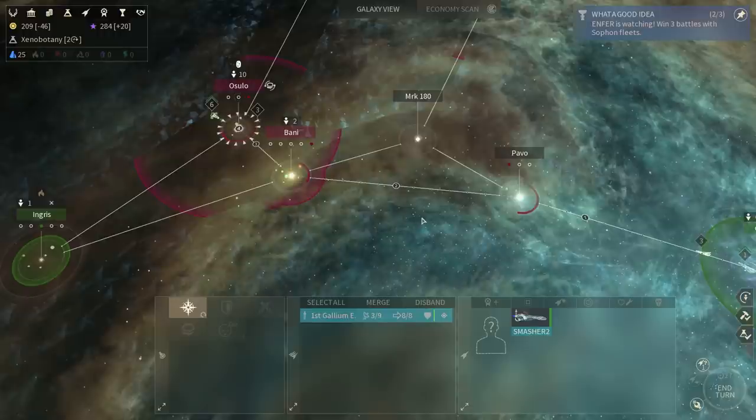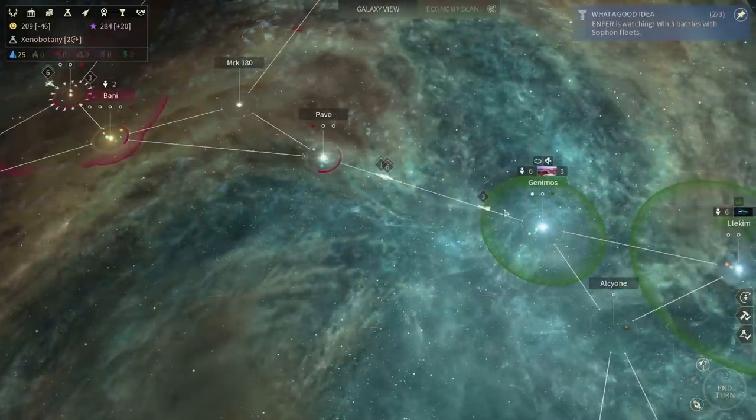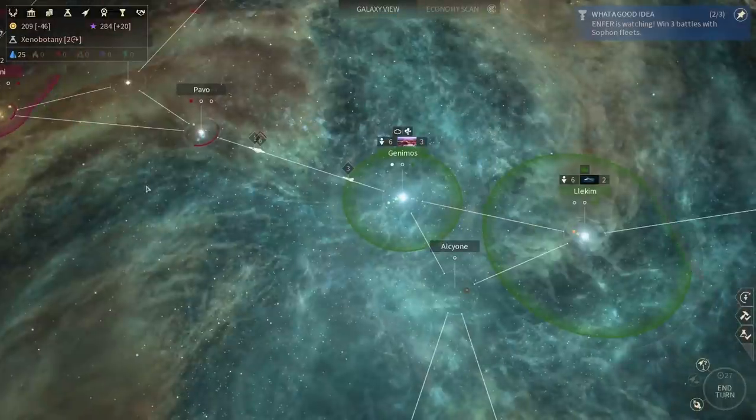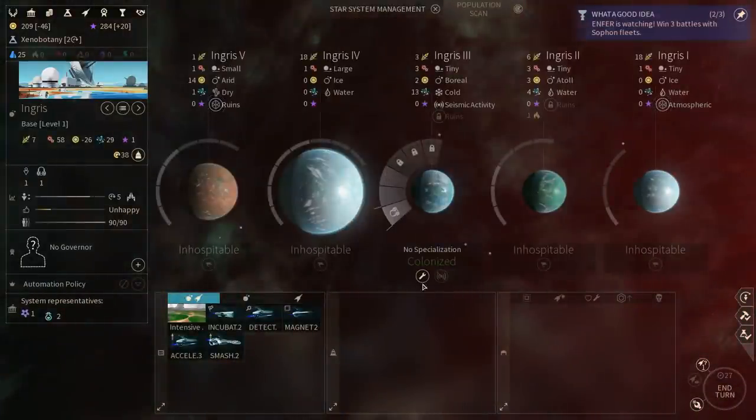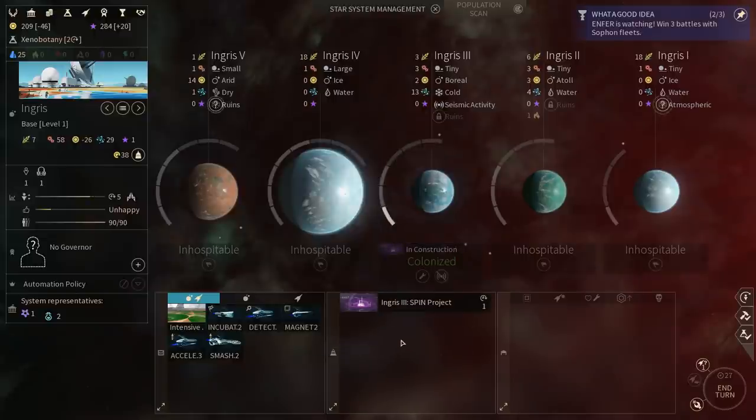Let's send the reinforcements to Osula. I'll probably need it to take the system. Actually I might not need them to take the system, but I'll send the reinforcements anyway because it's a smasher — I want a smasher orbiting the enemy system and destroying it. That's a much better idea. Let's go ahead and get the spin project. After that, what this system is good for I have no idea — I cannot even colonize anything here yet because I don't have the tech.